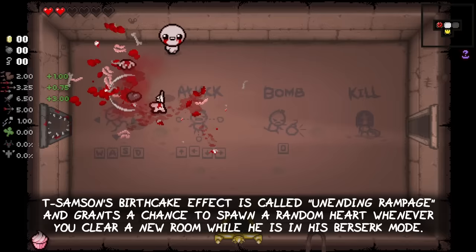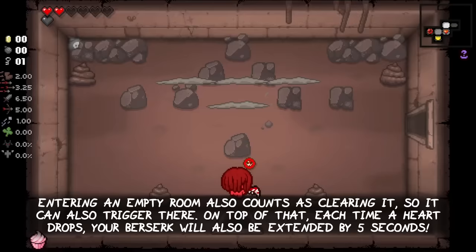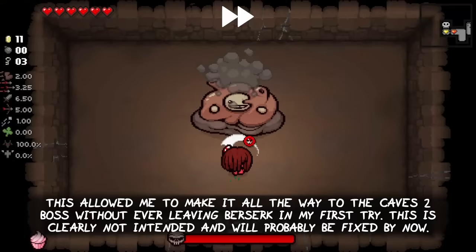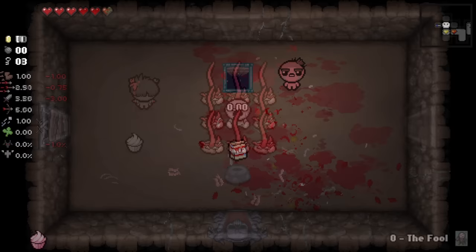Tainted Samson's Birth Cake is called Unending Rampage and grants the chance to spawn a random heart whenever you clear a new room while he is in his berserk mode. Entering an empty room for the first time also counts as clearing it for this effect. On top of that, each time a heart drops from this effect, your berserk mode duration will also be extended by 5 seconds. The funny part is, I am pretty sure the effect was bugged when I made this recording, because it triggered every single time without fail. This allowed me to make it all the way to the KF2 boss fight without ever leaving the berserk mode on my first try. This is clearly not intended and will probably be fixed by now.